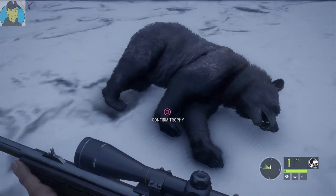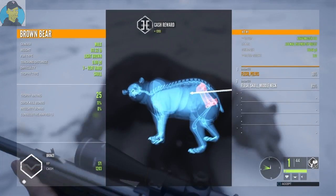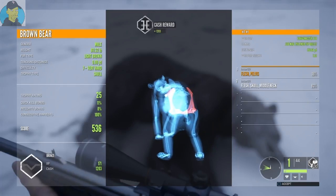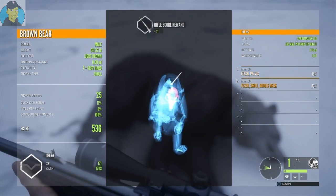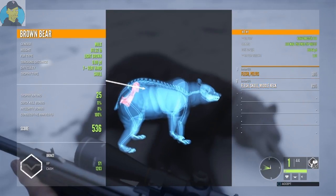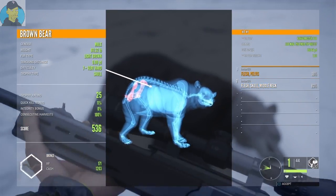He is a nice size one. Let's go ahead and pick him up — bronze trophy rating 25. You can see the quick kill and the integrity bonus are gone. That's what cost me a gold on this one. The second shot hit him by the head and the last one in the pelvis — the first one in the pelvis — so that killed my gold rating.